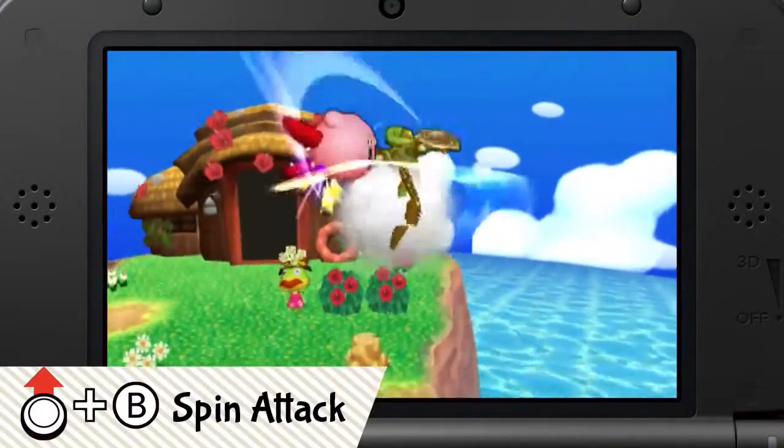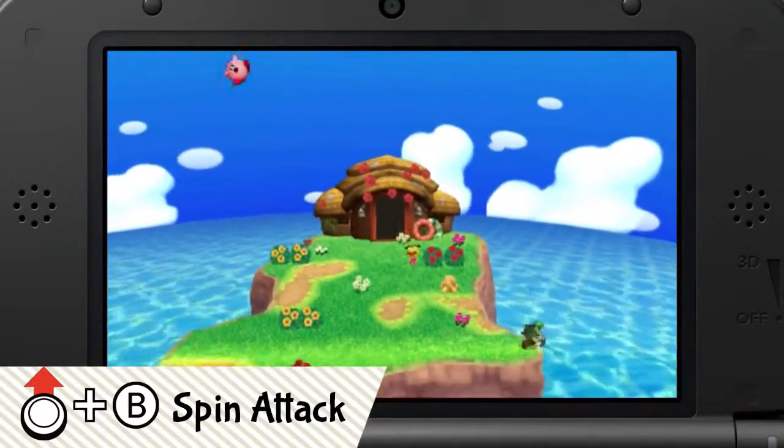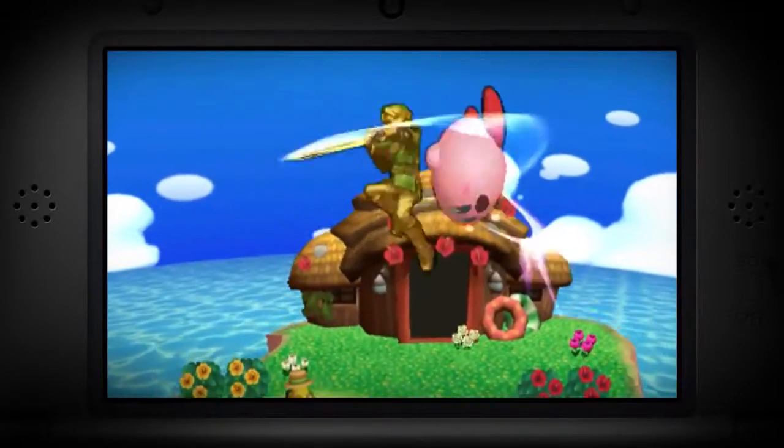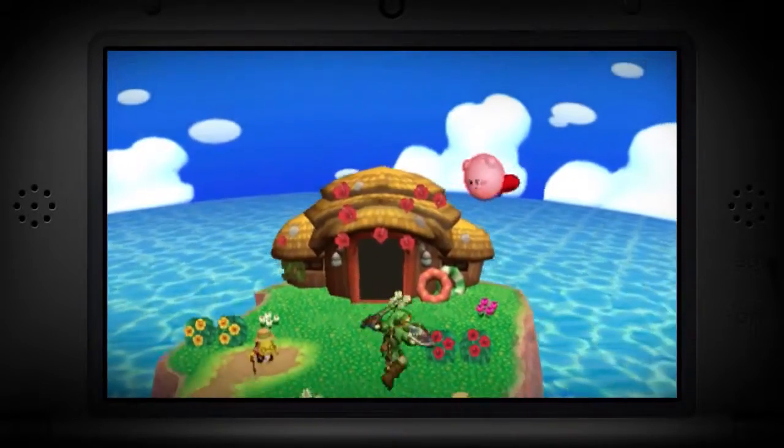His up special move is the spin attack. Use it after a jump to catch your opponent in this flying attack. Just who was that before, anyway?